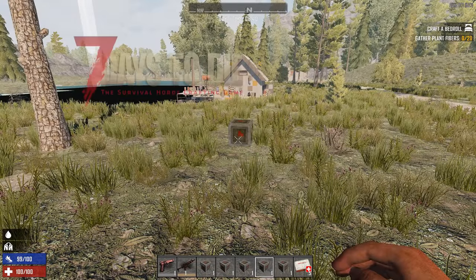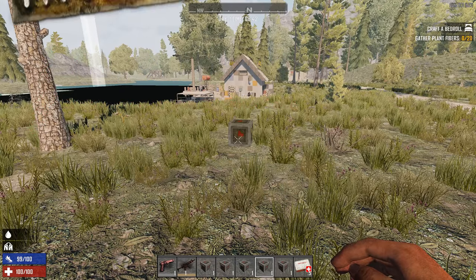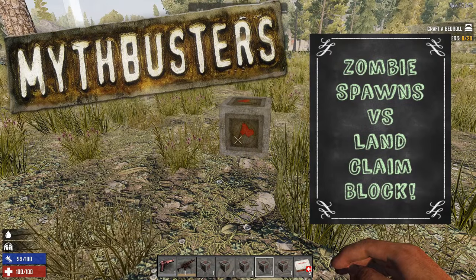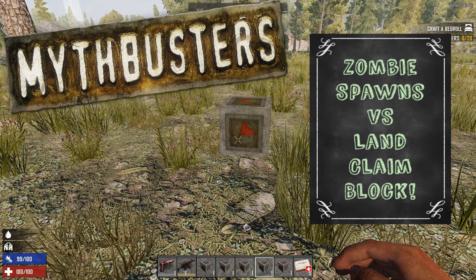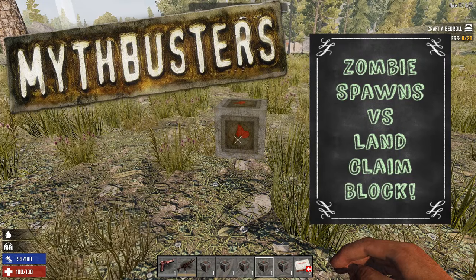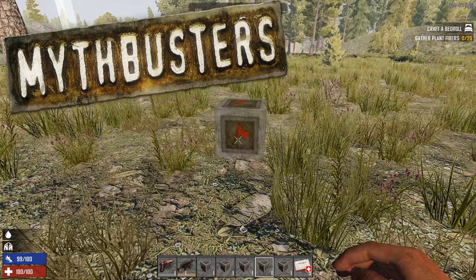Welcome everyone to another 7 Days to Die Alpha 17 video. This time we're going to be looking at the land claim block and specifically: does it prevent zombie spawns? I believe it does not. It didn't in previous versions, but I always see that question coming up when people say 'I put down a land claim block and I still had zombie spawns inside my POI. What's happening?'